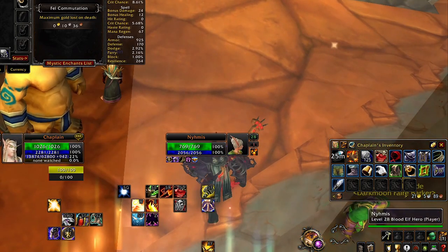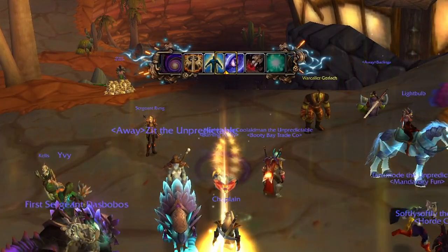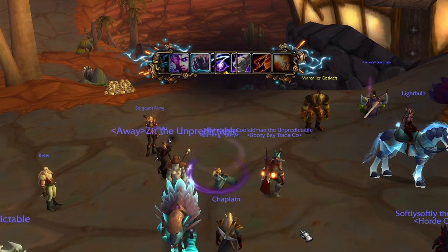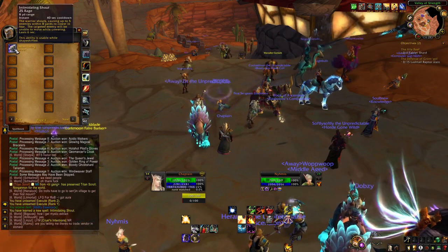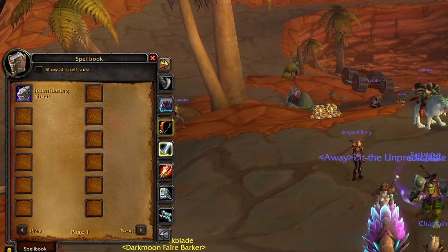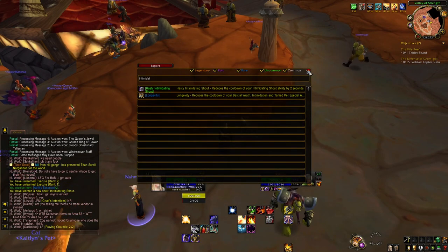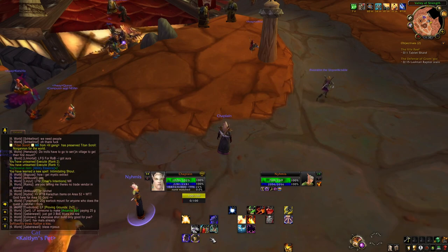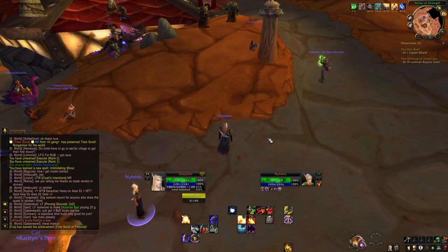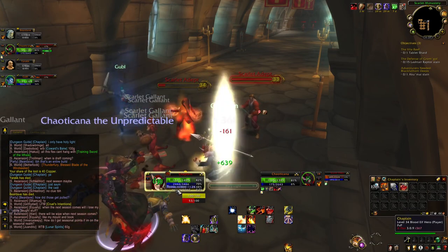We got Intimidating Shout. It's not quite as good as it looks because it's actually going to cost me Rage to use, which is not easy for me to build up as a caster. There's nothing that reduces the Rage cost by any significant margin so we're just going to have to play around it the best we can. These rolls have not been great, but we have so many levels to go. I'm in a dungeon healing right now with literally only Holy Light, and it really is an entire build by itself.